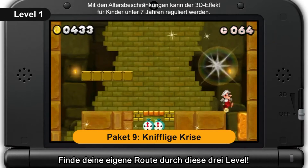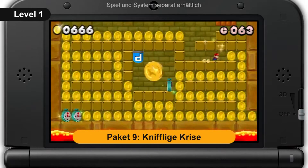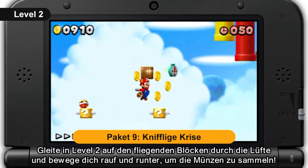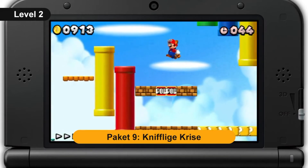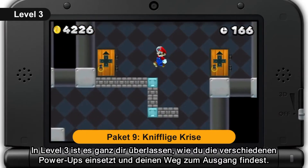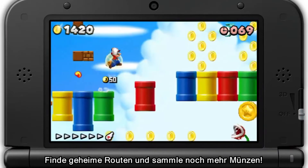Find your own routes through these three courses. Try to find all the routes through the giant underground system in course 1. Ride on the flying blocks and move up and down to collect the coins on course 2. How you use the various power-ups and find your way to the end is completely up to you in course 3. Find secret routes and collect even more coins.